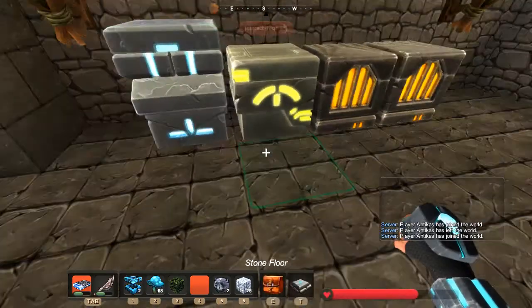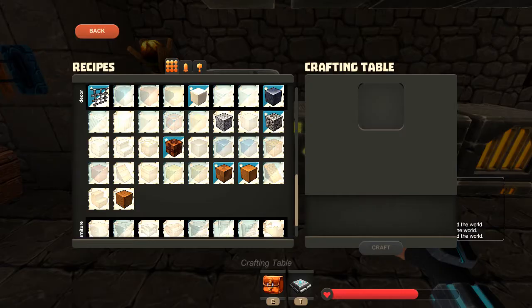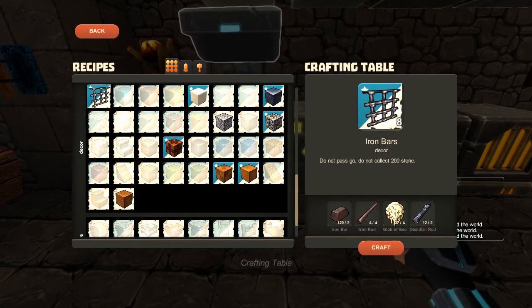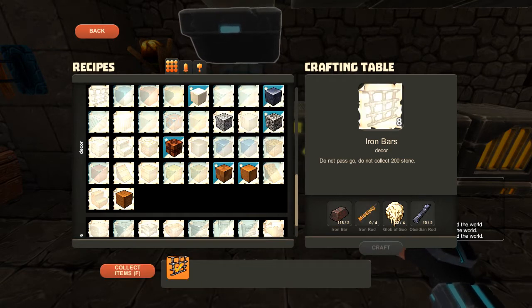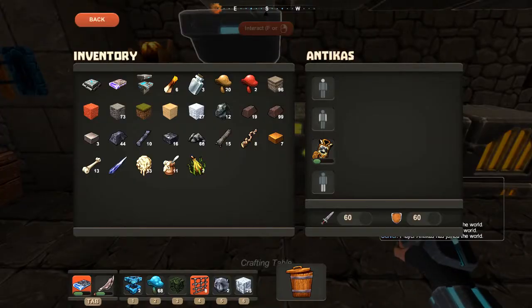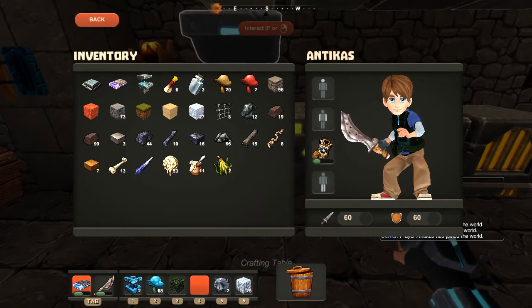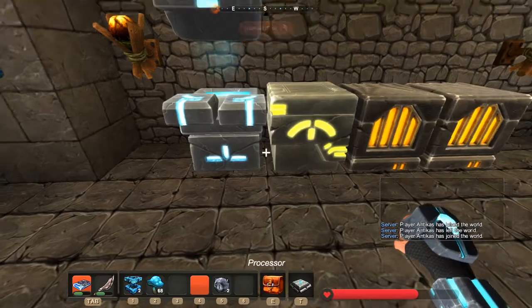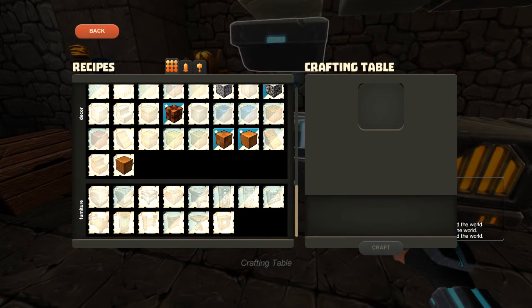Very cool. And I killed some of them, and that was awesome. So I got some feathers. Oh, we can make this now - let's make the iron bars. I was curious about this because I think this is what's required to unlock the windows, the new windows. It's not in our hot bar. We don't want anything in the hot bar for crafting, that will just mess us up.